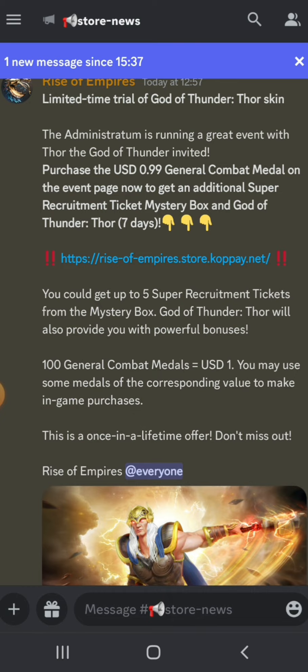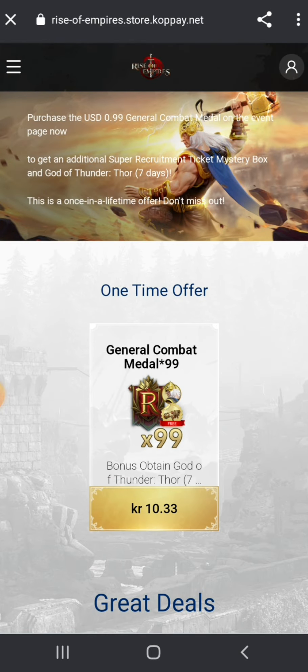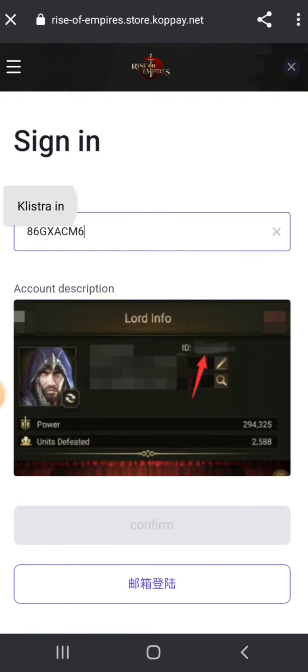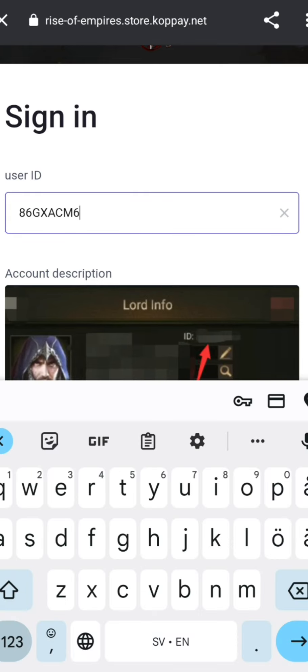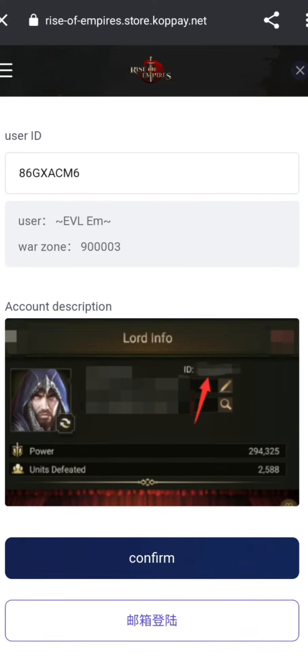You also get a mystery box and a God of Thunder seven-day skin. I press the store link, and it's at the top — the 99 cent option. For me it's 10 Swedish kronor. The user ID section shows where to find your ID, and it found my ID.